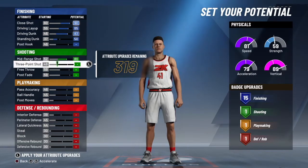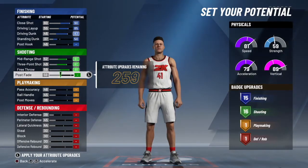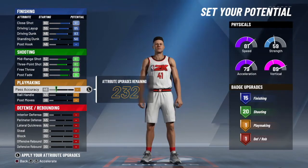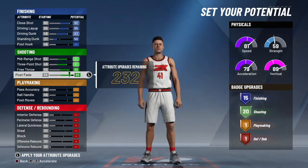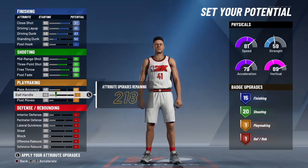And then you max that out, max that out, max that out. You put your post fade up to 86. Pass accuracy you put up to 60. Ball handle 79.